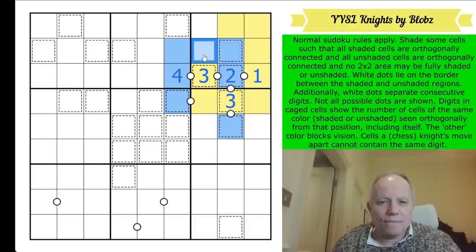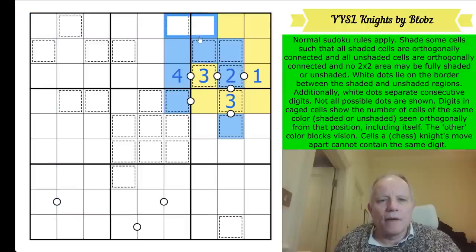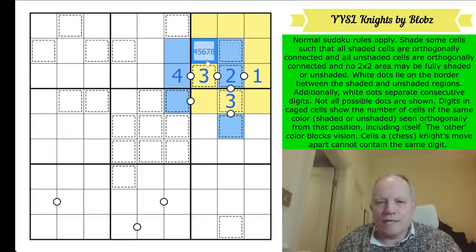This is going to have to be yellow. If this was blue, this would all be blue and you'd have created a two-by-two up here - that's one reason it has to be yellow. The other reason involves the cage numbers: this cell is one less than that one. This digit is four, five, six, seven, or eight; and this is five, six, seven, eight, or nine.